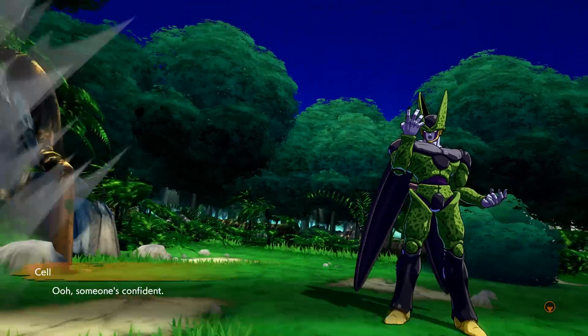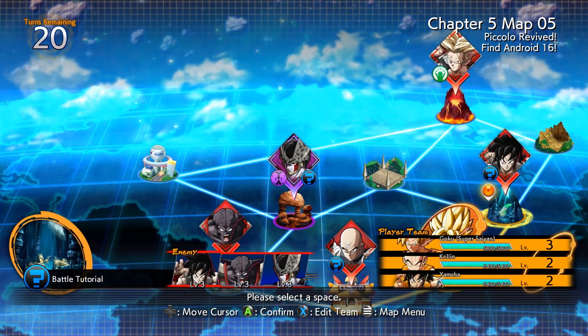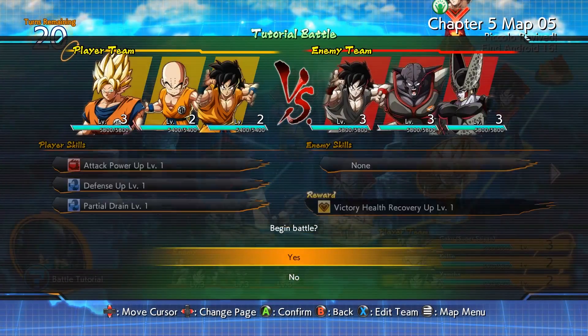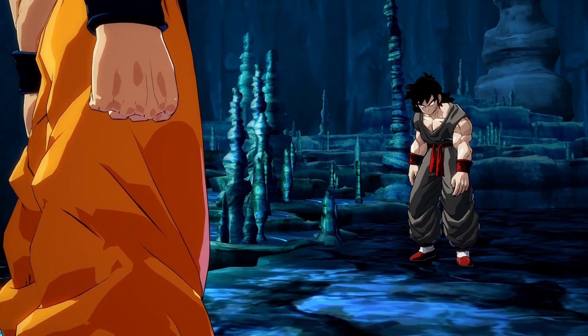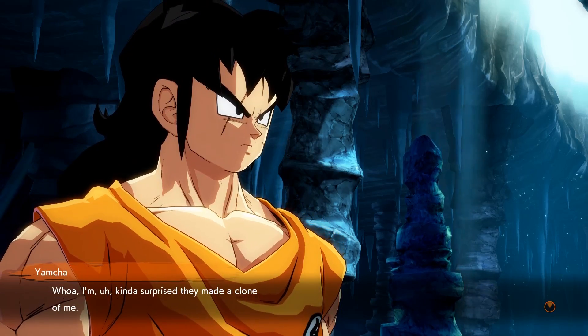During this story mode, you will find yourself on various boards that you must navigate within a limited number of turns — a limitation that I honestly find silly and unnecessary — in order to face opponents, build up your team by rescuing characters, and ultimately seek out the boss character in order to proceed to the next area.